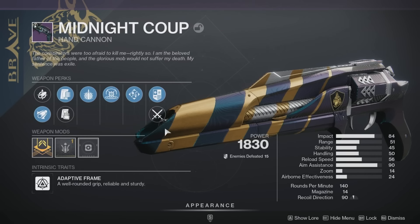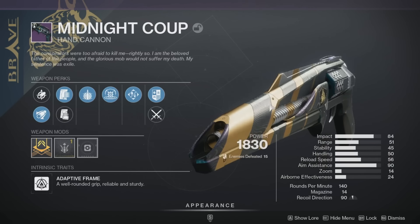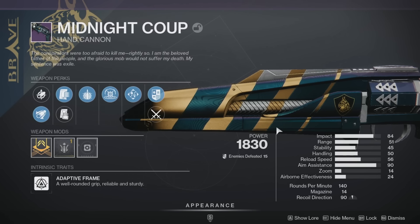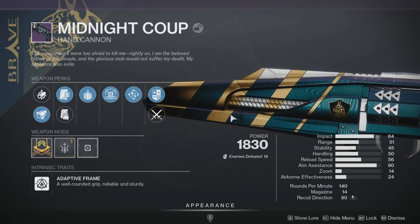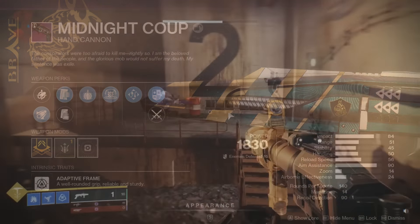Another weapon confirmed is the Midnight Coup, which we saw in last week's stream. You can see here it can get explosive payload in the left column—as a PvE guy who loves explosive payload on hand cannons, I am super excited. Explosive payload plus kinetic tremors is absolutely nuts.